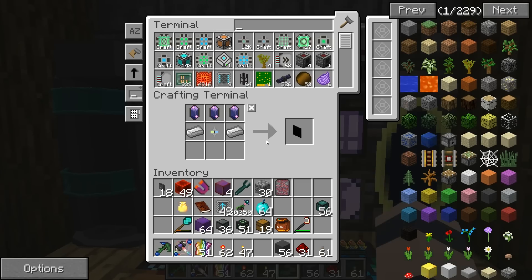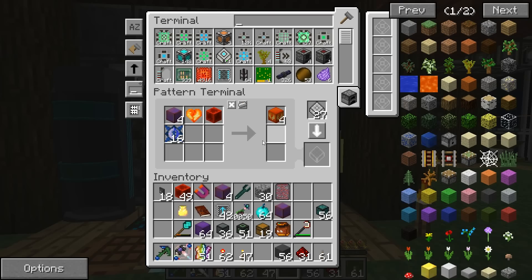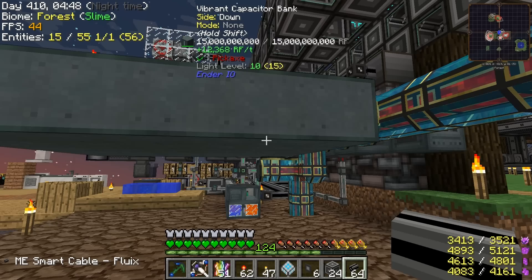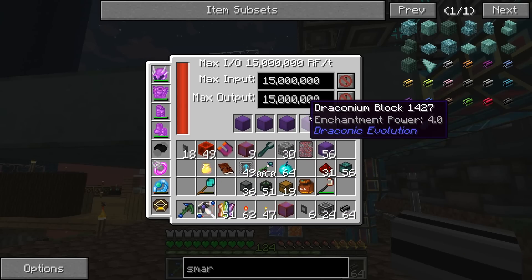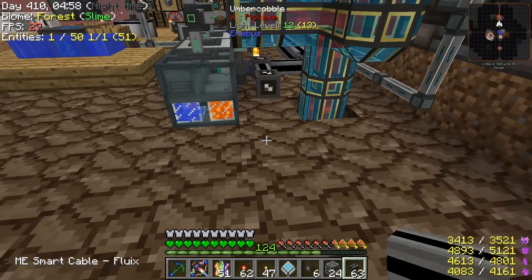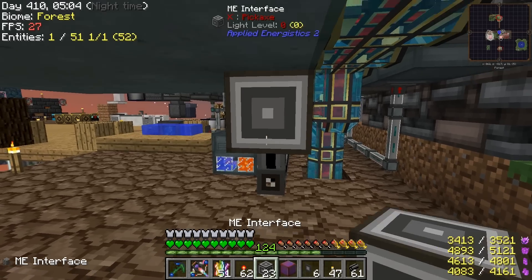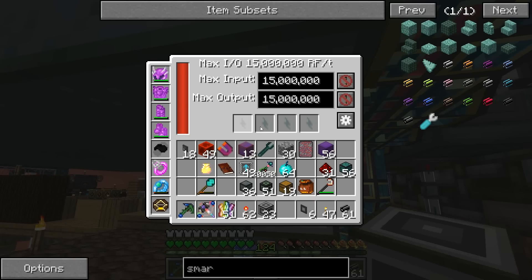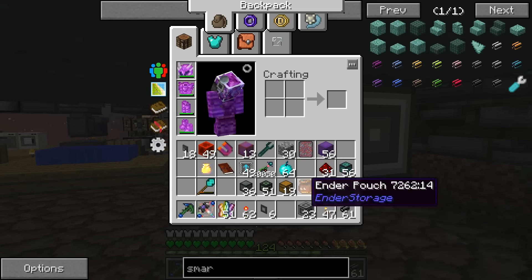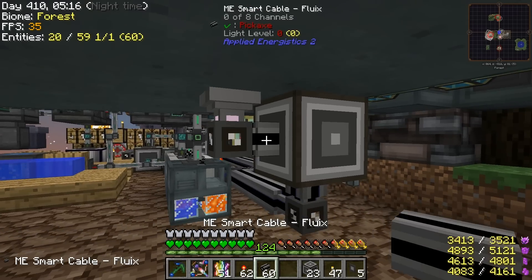The device is working great now. We do need a way of making charged draconium though — right now I've just been doing it manually. So we'll say four equals four, and at our capacitor bank we put the draconic blocks in to charge them, then put them back in the ME system. There's a cable here — let's run it up to an interface with our recipe inside so it'll pull the blocks in when they're charged and filter them back out.